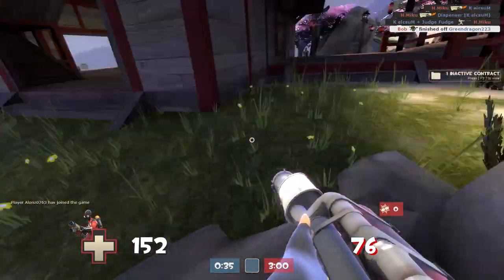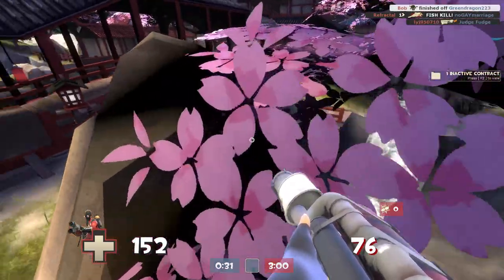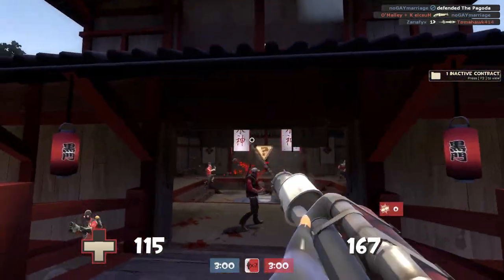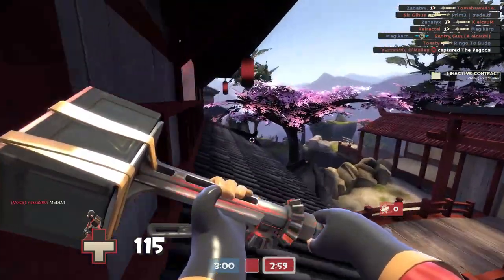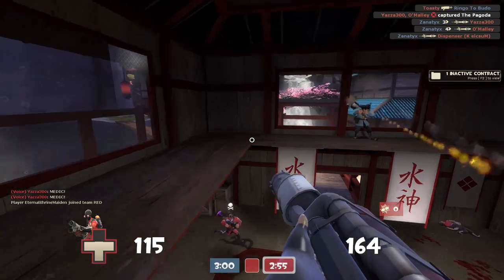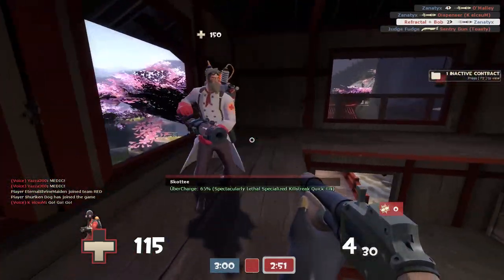These are just a couple more spots you can use to get onto the roof of the big building in Suijin, and knowing these is crucial. Having control of the roof is really important on this map, and the middle point is extremely hard to capture when there's an enemy up on the second level. There's a fast way to reach the roof from almost every point on the map — some are just less obvious than others, and knowing them is going to give you a real leg up over the other team.